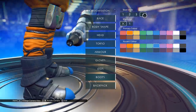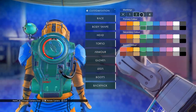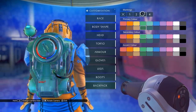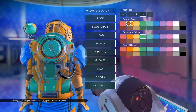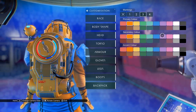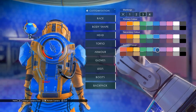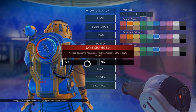What other boot styles do we have? This one fits — that looks nice. Backpack. Something more form-fitting maybe? Yeah, that'll do. Okay, save changes.